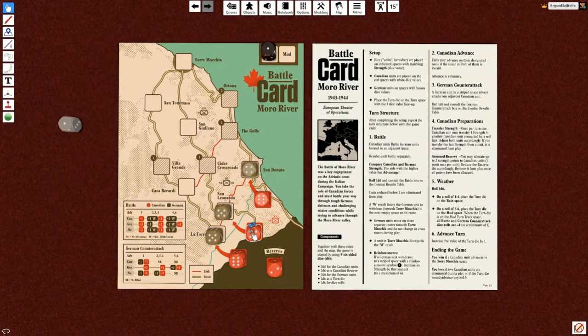We are trying to, within six turns, get all the way to this space and push the Germans back. They meanwhile are going to try to reinforce themselves and counterattack us from spots. On top of that, each turn we're going to have to determine if there's going to be a mud problem. Right now we're in the rain space, but depending on the weather roll at the end of each turn we can end up with mud, which is horrible.